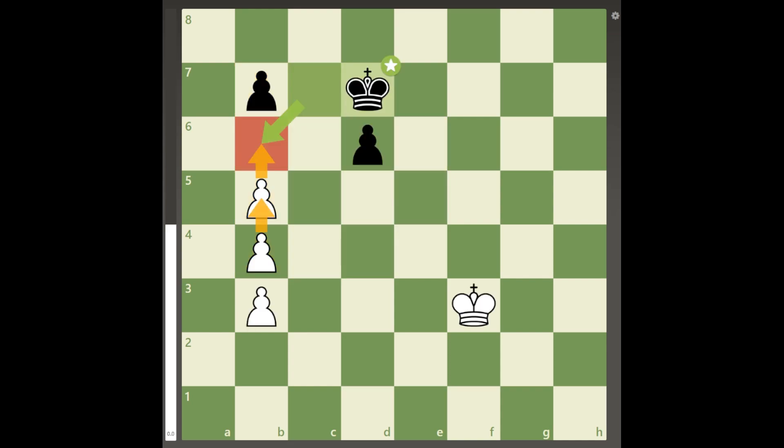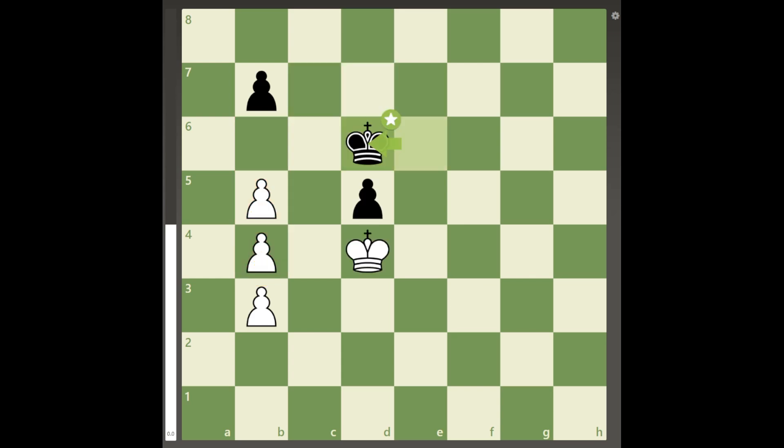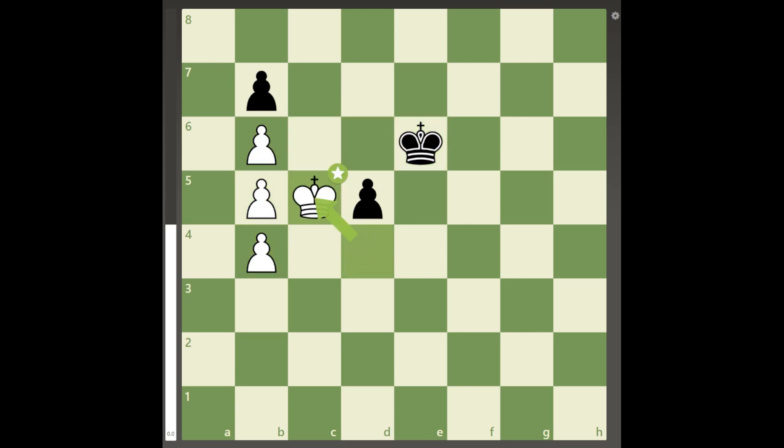Because it will take 3 moves for white to move the tripled pawns up 1 rank. If white has the move when the kings are on D4 and D6, white can just push the pawn and play king to C5 at the end, forcing a draw.